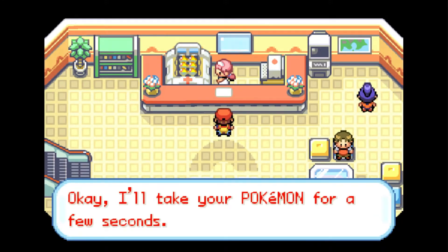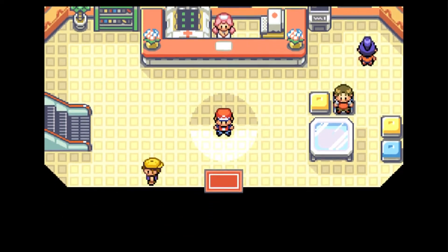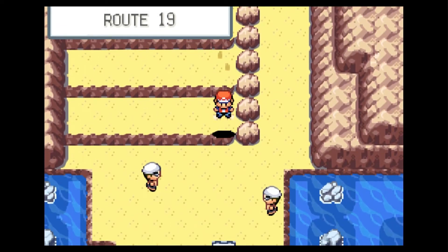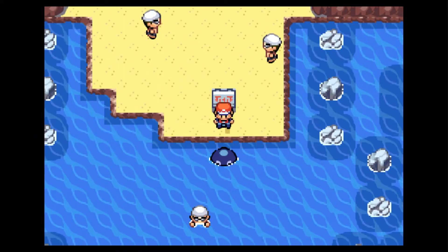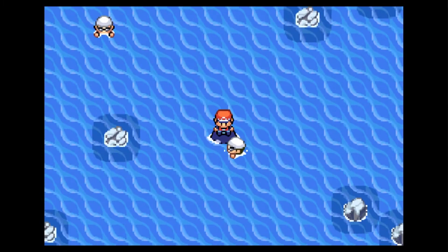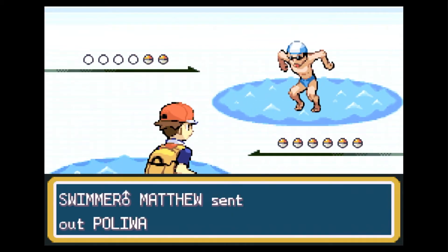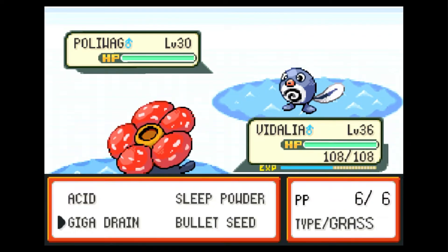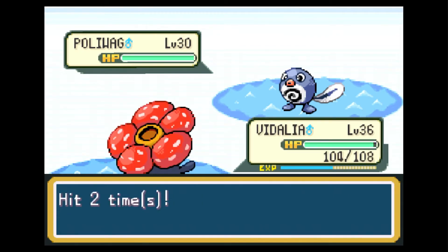This ocean here in Kanto doesn't have a name — it's just the ocean. It's not like we're sailing the Kanto Sea or something, but we can call it that if we want. I love how you can just run straight from the Pokemon Center down back to the ocean, but there is a slight blockade. A swimmer says 'I love swimming — what about you?' That's a very good question. Me personally, I would say I am someone who enjoys a swim. Swimmer Matthew — I did know someone in high school who swam named Matthew.